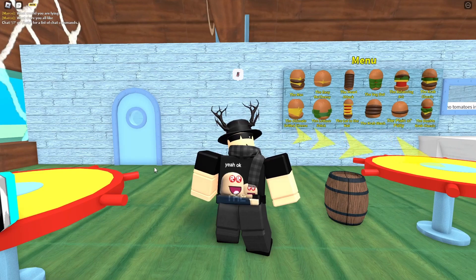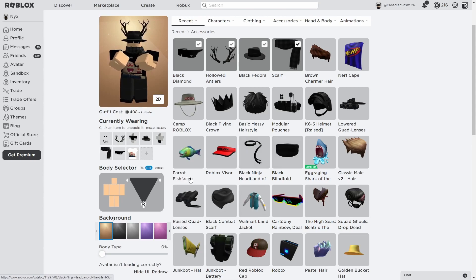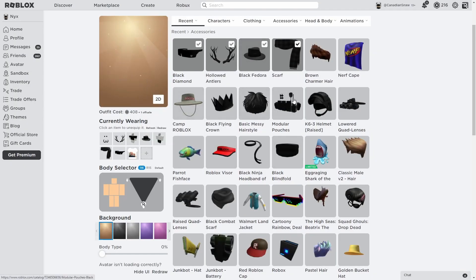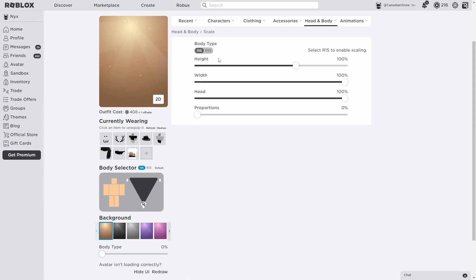Let's get into the video. First of all, go to your avatar page — as you can see I'm on R15 right now. You're going to want to go to R6. If you have RoPro it should be right here on the body selector. If you do not have RoPro, no worries — hover over Head and Body, go to Scale, and you'll see body type R6 and R15.